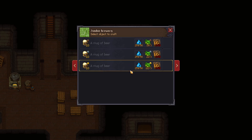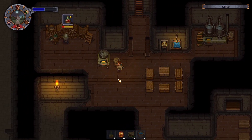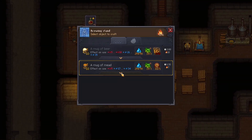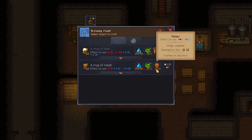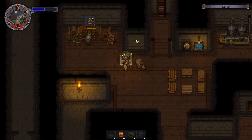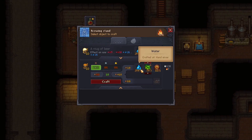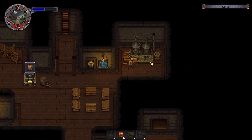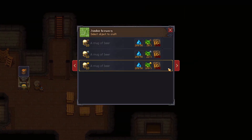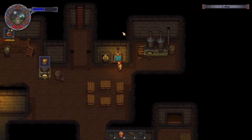The Zombie Brewery does not allow mead. That's gotta be a... what? So we're just going to have to do mugs of mead manually, I guess. What a bummer. Because the mead we can do easily here — we've got tons of honey, tons of everything. But this, we don't actually have that much wheat. Disappointing.